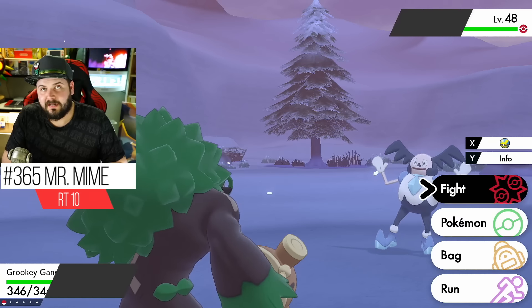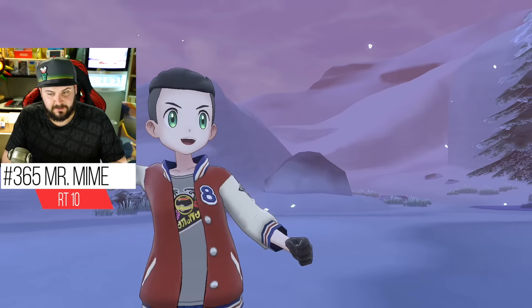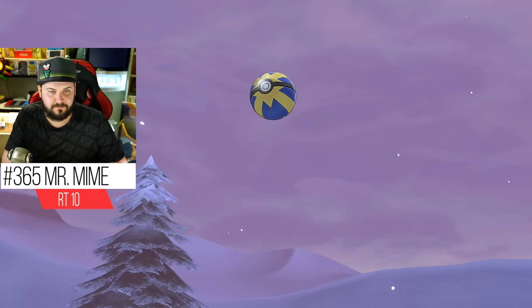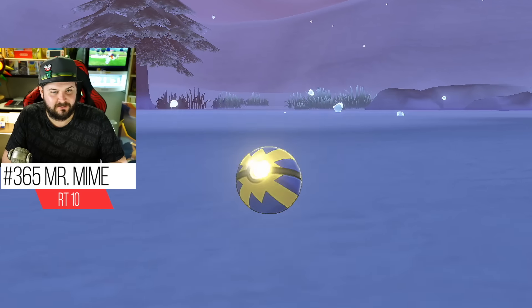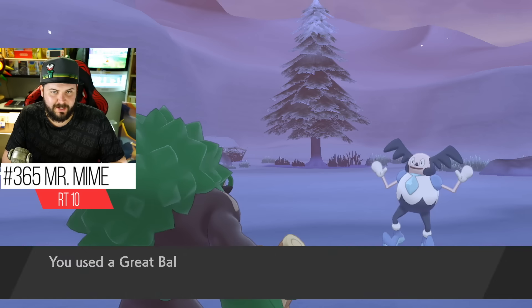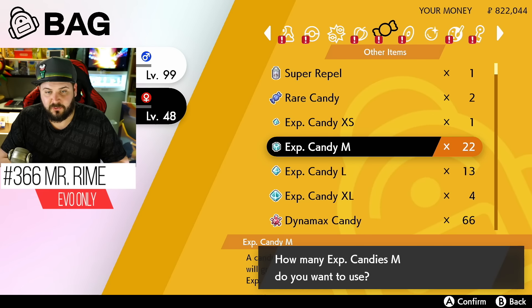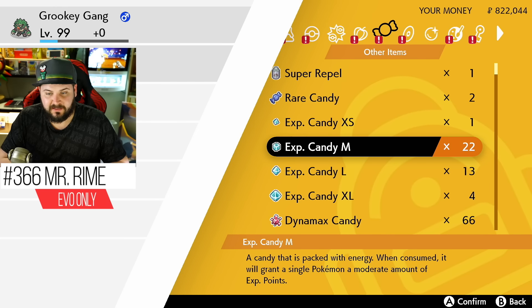Galarian Mr. Mime no longer mimes — it does tap dancing now. If you catch yourself a Mime Jr., it needs to learn Mimic at level 32 and then it can evolve into Galarian Mr. Mime. For Galarian Mr. Mime to evolve into Mr. Rime, it just needs to be at level 42.